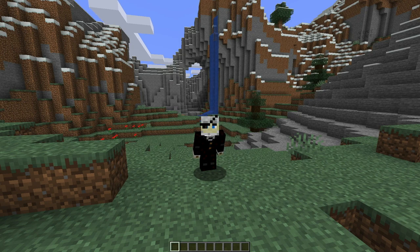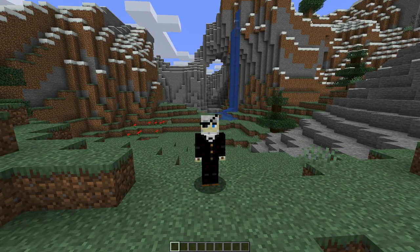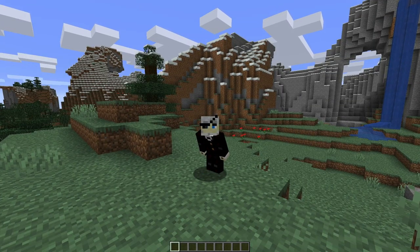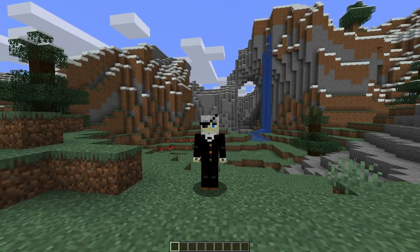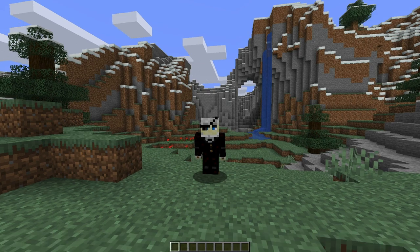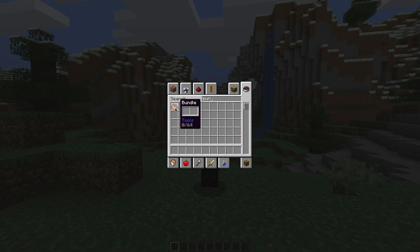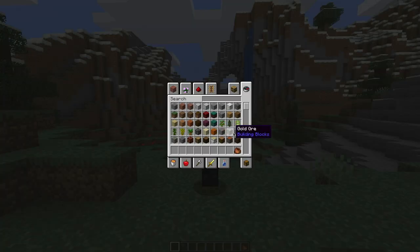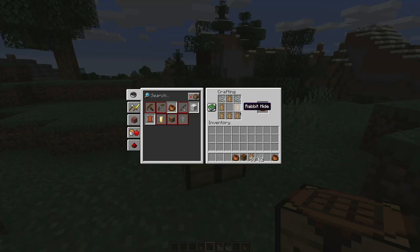Hello dudes and dudesses, welcome to a random 1.17 snapshot world. What do I want in a snapshot world or in 1.17? Well, I want pouches — no, it's not called pouches. What's it called? Bundles. They're called bundles. And if we take a crafting table and look at the recipe, it takes no less than six rabbit hides and two strings.